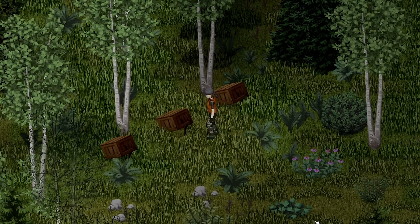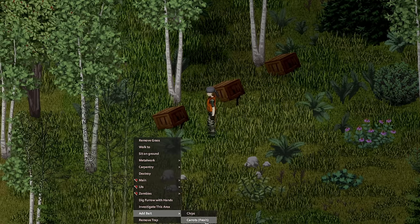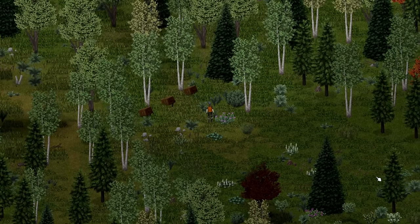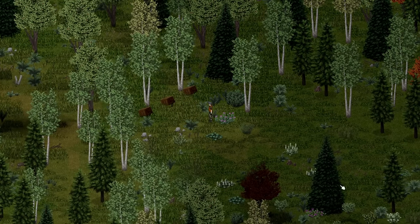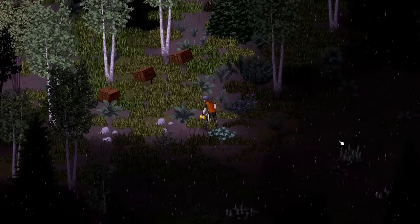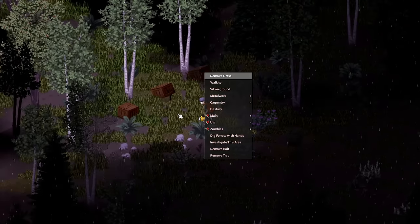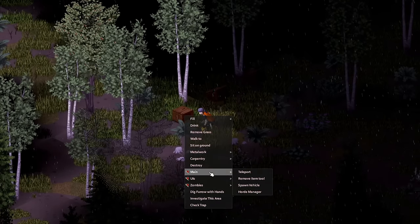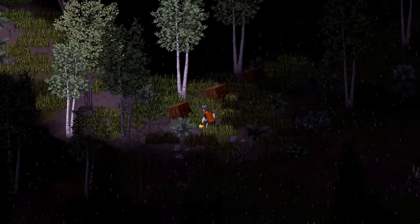For the best results, place your traps before 7pm — rabbits and squirrels can be caught between 7pm and 5am. You're better off placing traps in an area considered deep forest, as this is the biome most likely to give you rabbits. Use either carrots or cabbage as bait, both of which can be grown by the player, with carrots having the highest chance to catch rabbits.